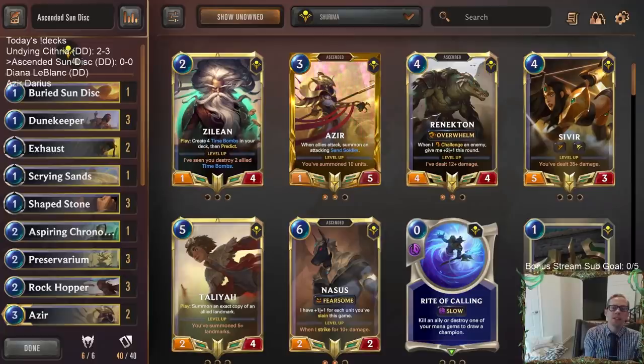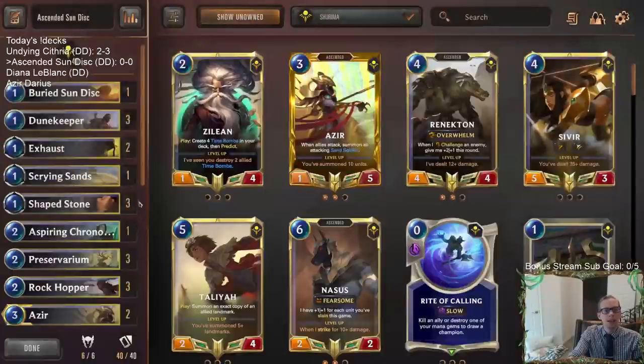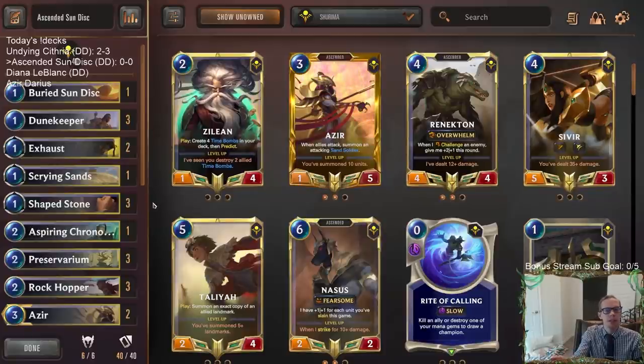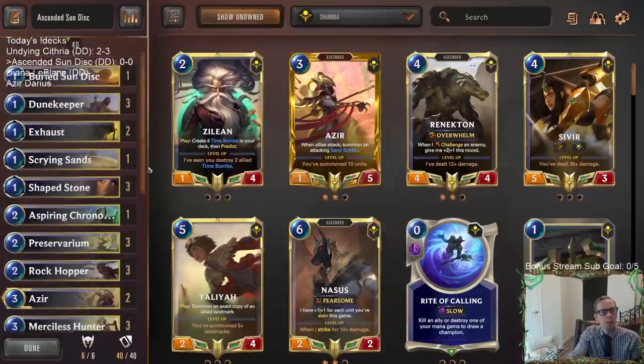Welcome everybody on Twitch chat and YouTube for the return of Buried Sun Disc. We're going to be playing an Ascended Sun Disc deck with the ascended champions Azir, Renekton, and Nasus, playing them with the Buried Sun Disc. This is the newest updated version of the deck — still a little bit of a work in progress. This was a donation deck that a viewer asked me to update.